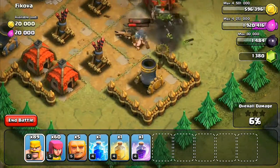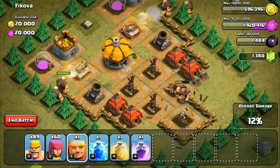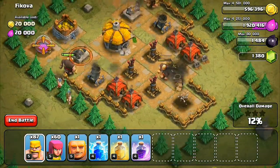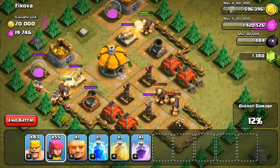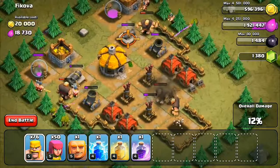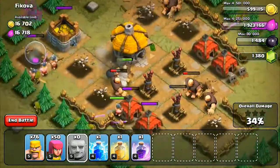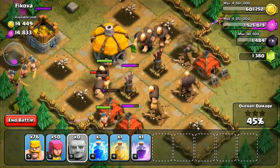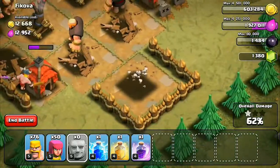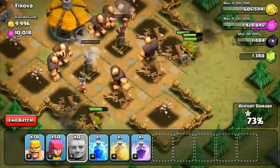Once they take those out, hopefully you'll end up destroying the mortar. Then you can drop some giants on either side — again, there are some bombs over there so just watch out. Drop some barbs and archers behind them to help take out the defenses. You probably want to start here, get rid of this mortar first, then do these sides and take it out.